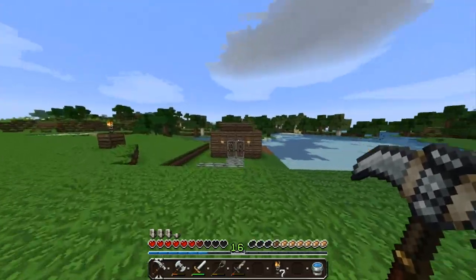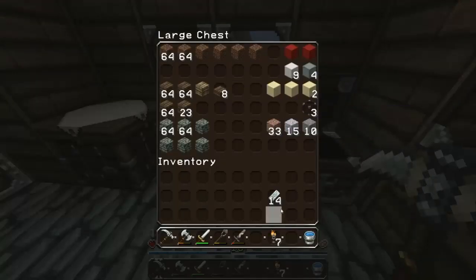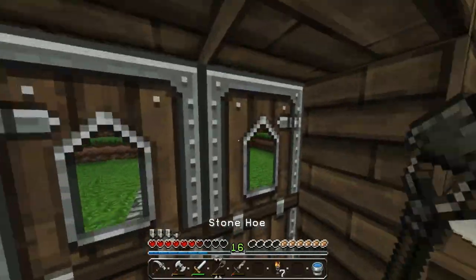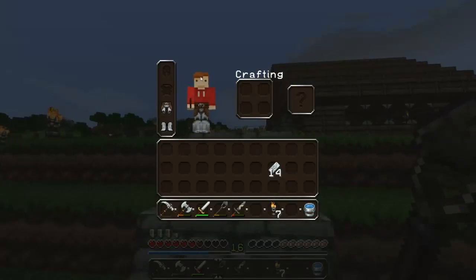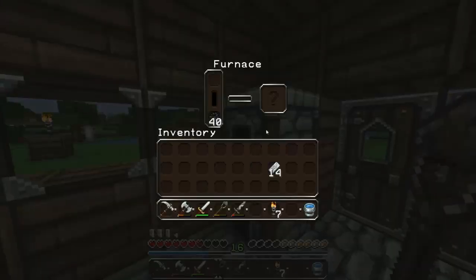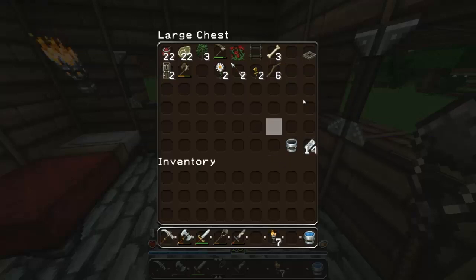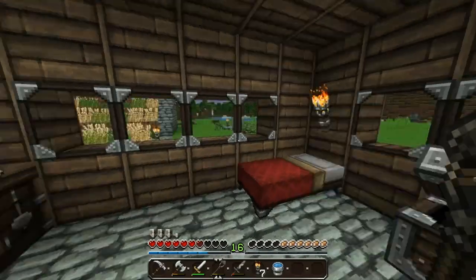If you guys remember the last episode, we worked on this little storage house slash log cabin. I did a little bit of organizing — we put away all the stuff in the chests. This is going to be like a food chest. I hope you guys like my new skin — I had it custom made for me, I think it's really awesome. I like to keep the iron here for easy access, and we have torches, water buckets, all the good stuff.